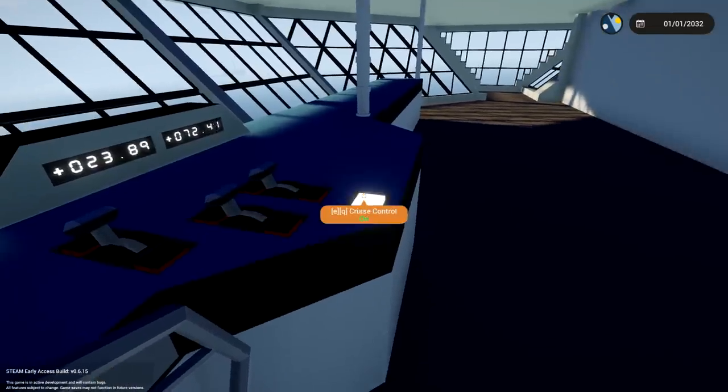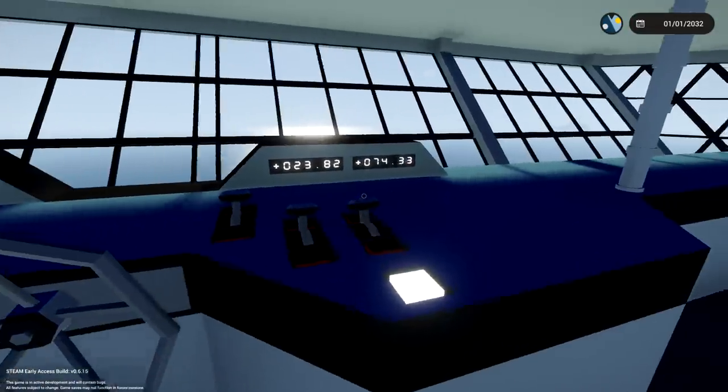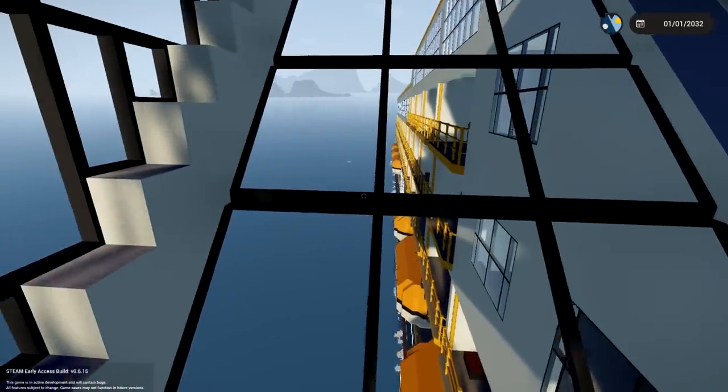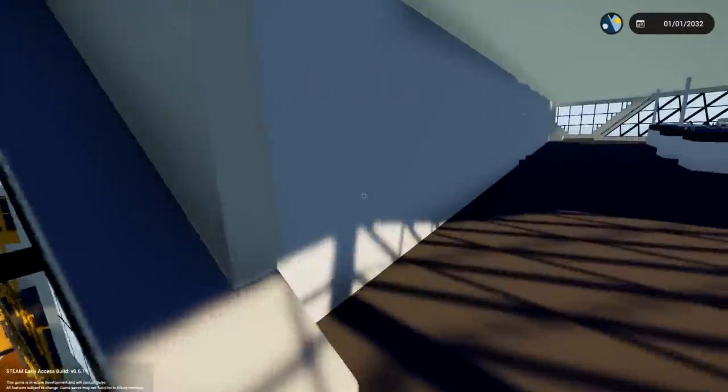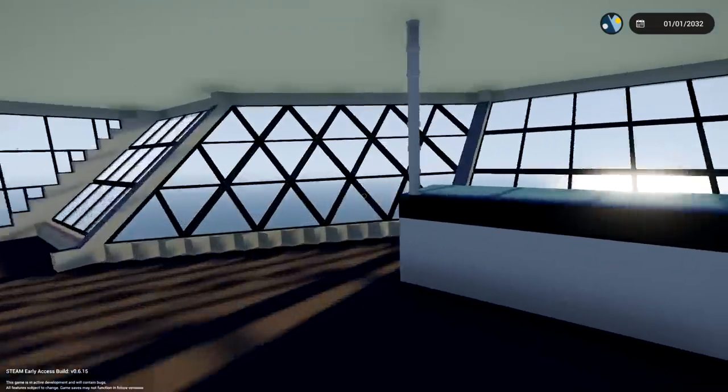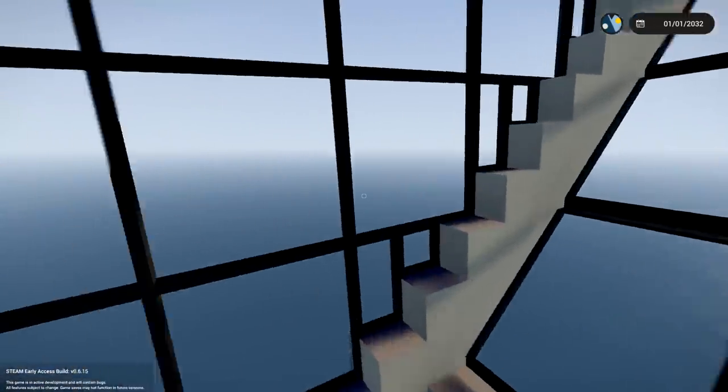Cruise control - we'll go ahead and turn it on. That allows us to walk around the bridge, which is pretty cool. We can look outside down the side. Oh, that is cool. Can we actually get inside those? Let's go see if we can get inside the lifeboats.